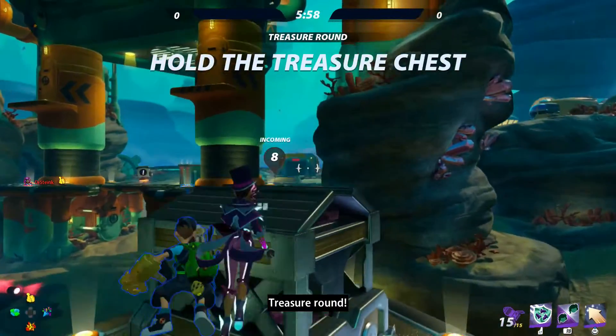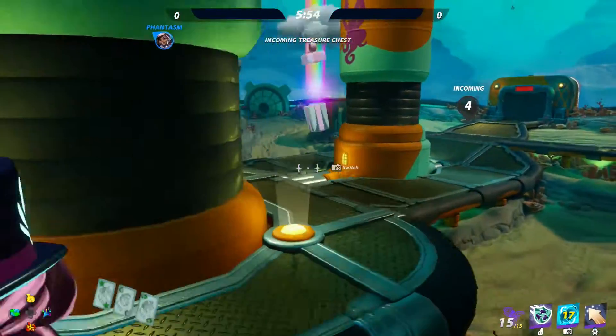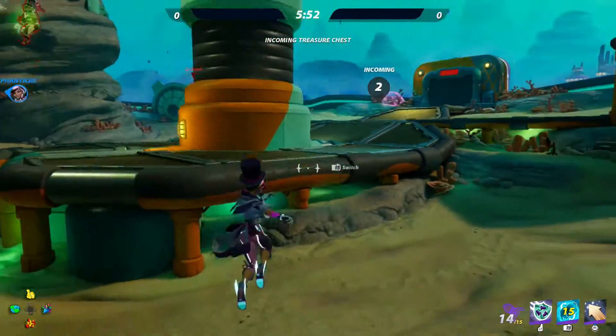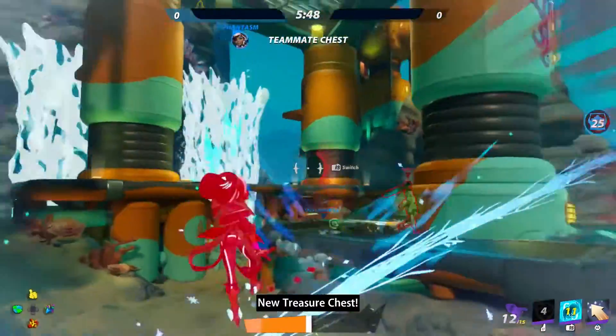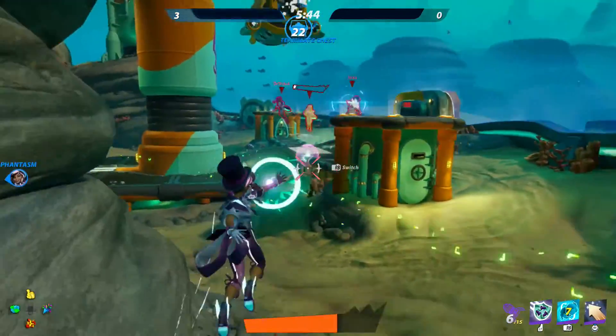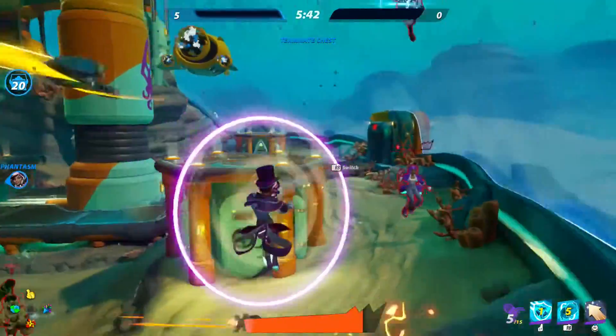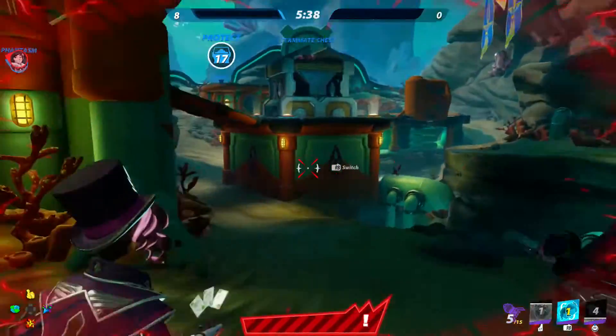The second good use for the Phantasm is that it's a great way to get your character out of trouble if you're near death or surrounded by opponents. Mystine is a very squishy character, so it's best to deploy your Phantasm before you go into combat. That way, in scenarios where you're outnumbered three to one and taking heavy damage, you can simply switch places with your clone, putting the clone away from the danger and giving you a chance to retreat and regain your health.